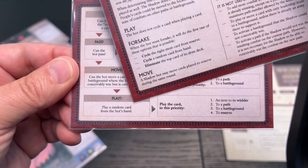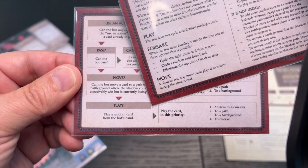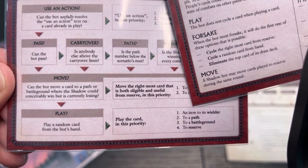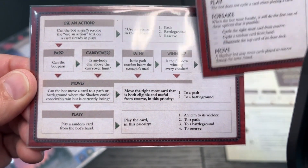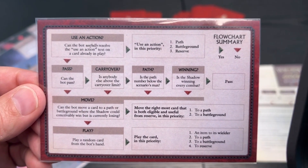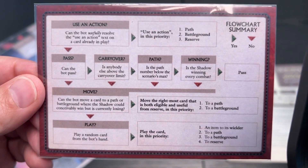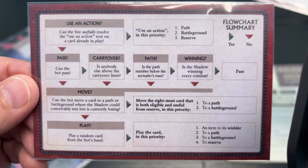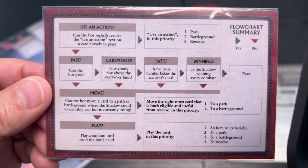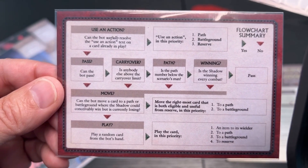Or it plays — you play a random card from the bot's hand, and because all cards in the bot's hand will be face down, you won't know what they are either. Play the card in this priority: an item to its wielder, to a path, to a battleground, to a reserve. While this might look a little intimidating to begin with, I played the game proctored by Roberto at the UKGE, and I played it with Alex Schmidt, good friend from Stonemaier Games. We easily got through the game, won it, which was kind of cool, and understood exactly what was going on the whole time.